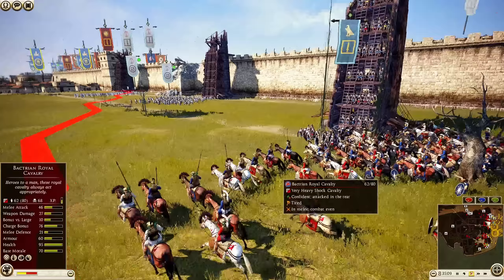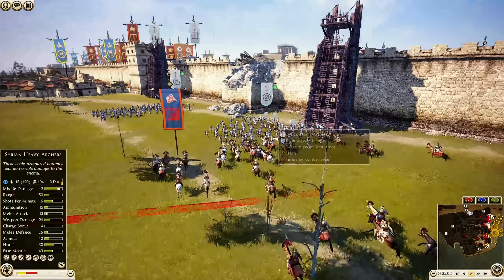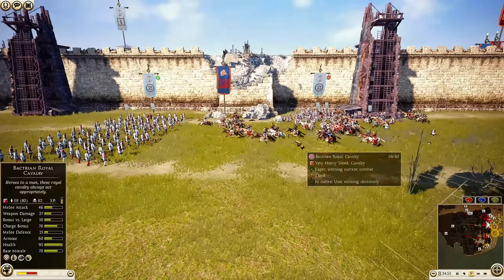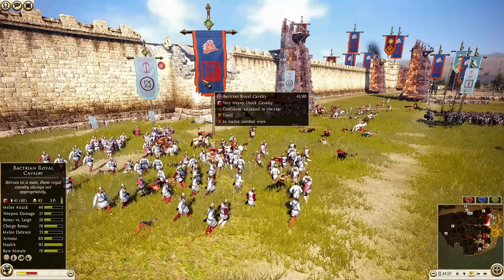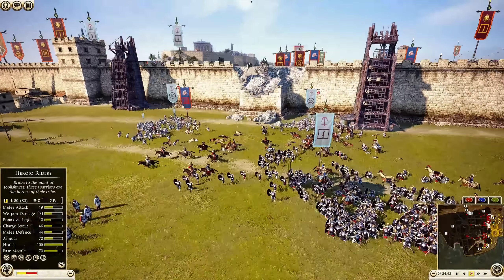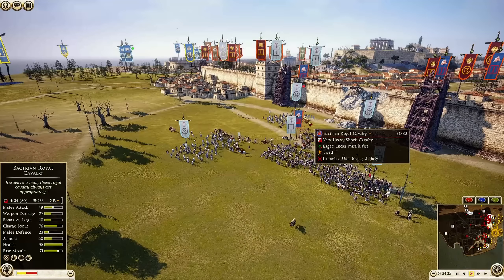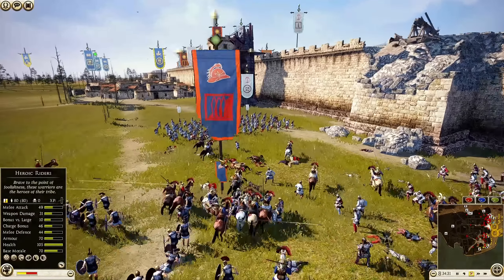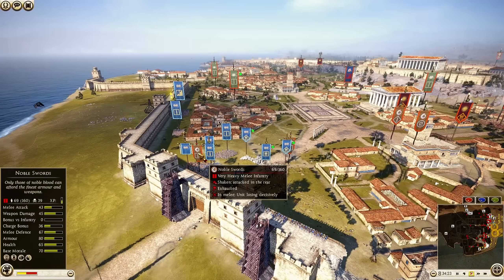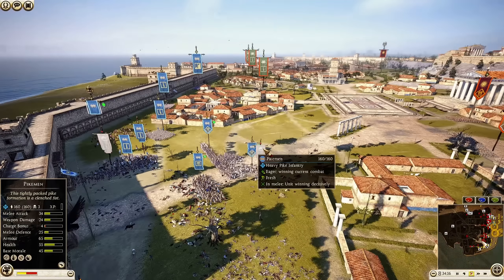Oh boy, the Bactrian Rural Cavalry is now out over on this side. The Syrian Archers are kind of out in the open - not good. That Bactrian Rural Cavalry could easily come over and at least hit these two units of Syrian Archers. Egyptian Thorax Swordsmen getting knocked down off the tower, and the Bactrian Royal Cavalry is going to get right in there. Seleucid Thorax was there but not close enough to get javelins off initially. A nice javelin volley there - 93 kills for the Bactrian Royal Cavalry. With infantry getting in for Seleucid, this Bactrian cavalry is probably going to get taken out.